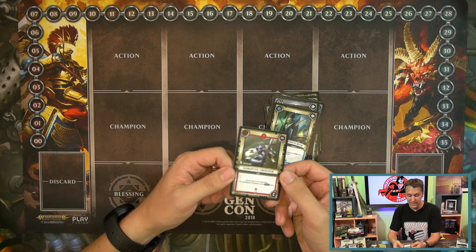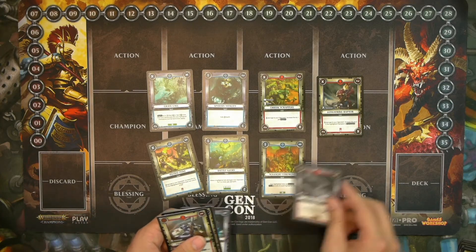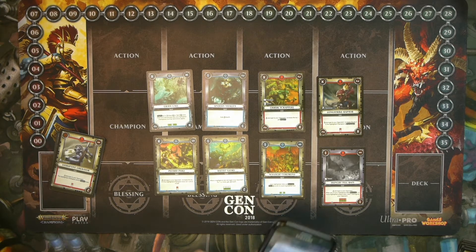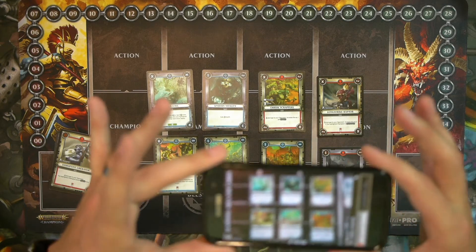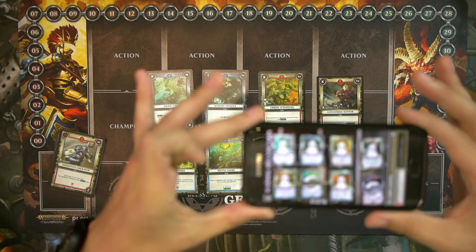I want to talk briefly about the app for this game. You download the companion app, which currently doesn't allow you to play online with opponents but will allow that functionality in the future. Right now, it lets you take your physical collection and scan it into your digital collection, which is super cool. If you have a device with a camera and the app installed, you go inside the app and tap the scan cards button — it gives the app access to your camera, and holding any number of cards in front of the camera will scan those and bring them into your digital collection.